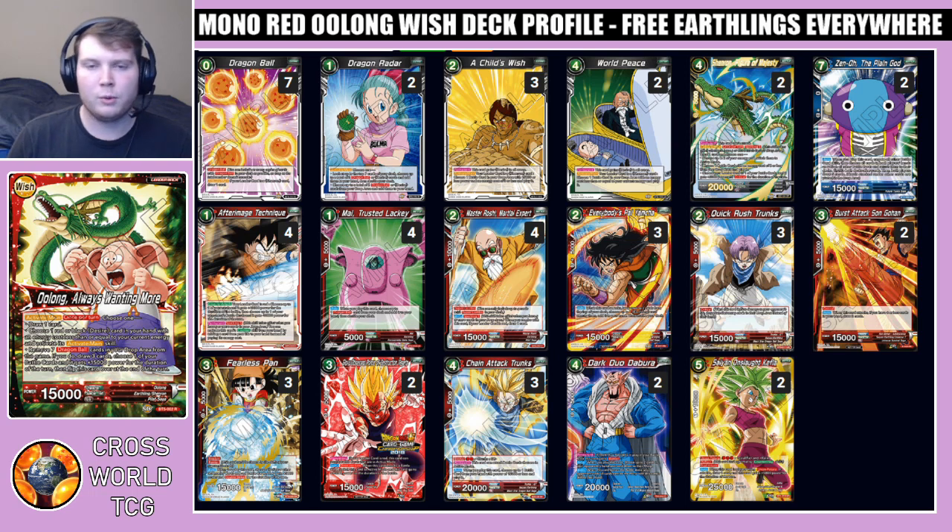This is very similar to the other wish leaders, except the difference is obviously that it's red or black, instead of any color like Shenron or the green one. His ability is to remove seven dragon ball cards in your drop area from the game — if you do, draw three cards, which is pretty solid to refill your hand. If you get Cell Change or Giji to seven, choose one of your battle cards to gain plus 15k for the duration of the turn, then flip this card over. That 15k attack value on something with multiple attacks, like the Kefla we play in the main deck, is very strong.